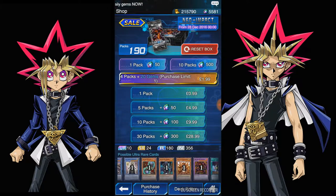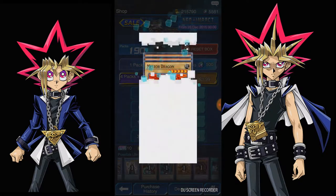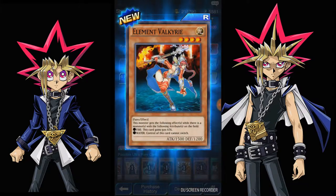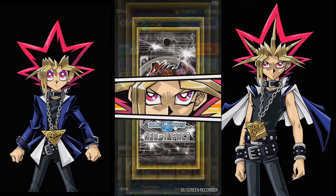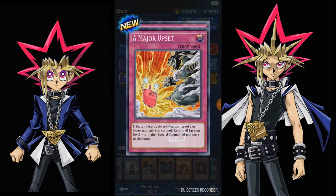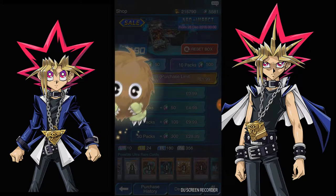Let's do pack number 20 — so this is pack number 11. Meteor Dragon, Arcane Archer of the Forest, and Element Valkyrie. Then a shiny bam — oh shit! Servant of Casualism, A Major Upset, and Regretful Rebirth — my first SR in this pack opening!